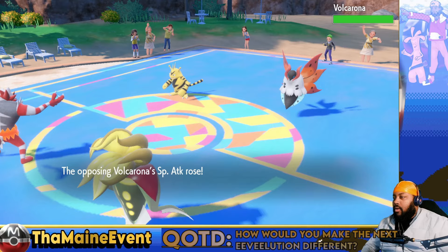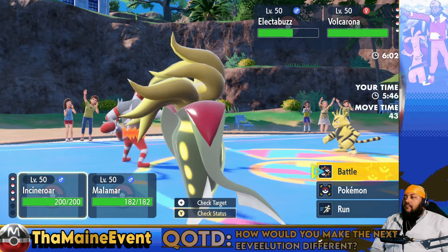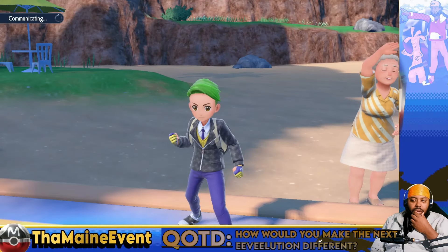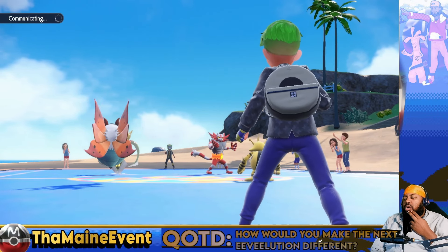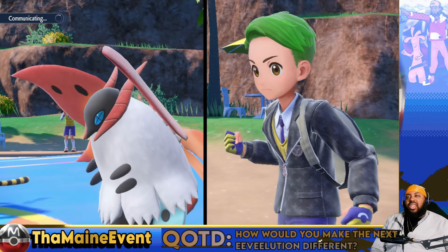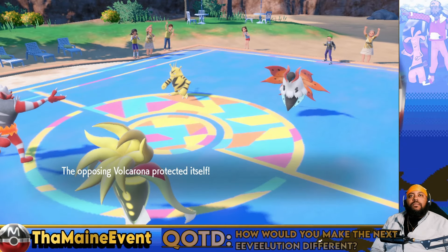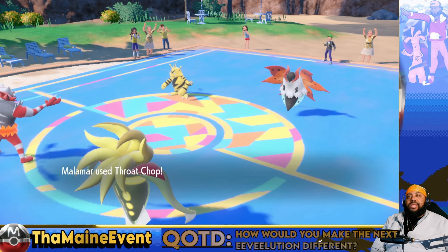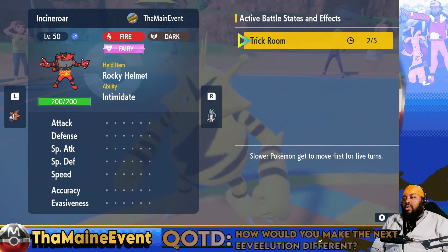Quiver Dance - interesting, that's very interesting. I'm gonna try to Fake Out and throw Chop to see if he gives it to me. Worst case, Throw Chop picks up now. Incineroar is Adamant. Two turns of Trick Room matter.